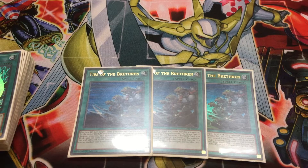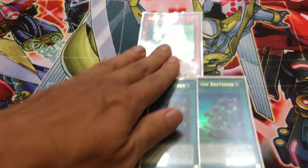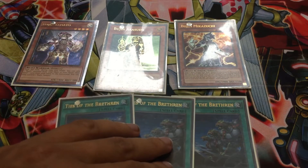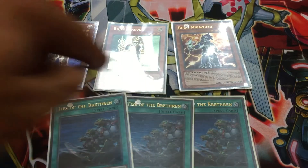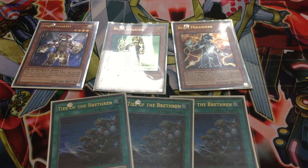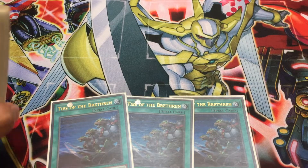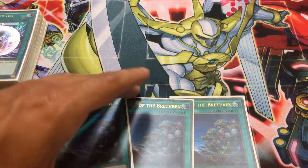If you summon a Bujin Yamato, Mikazuchi, Arasuda, or even have a Harume already on board, you can activate Ties of the Brethren, and at the cost of 2,000 life points, you can special summon any Bujin monsters. For instance, if I normal summon Arasuda, I can use Ties of the Brethren to special summon Mikazuchi and Yamato. During the end phase of that turn, Bujin Yamato's effect activates, allowing me to add one and discard one. When I send one to the graveyard, Mikazuchi lets me search a spell card, and then Arasuda lets me draw one card and discard one. Bujins are all about that long-term gain.